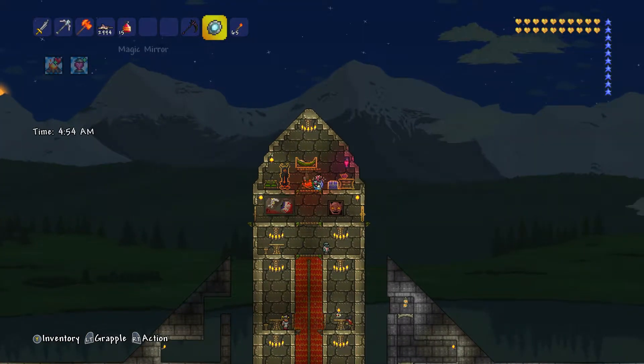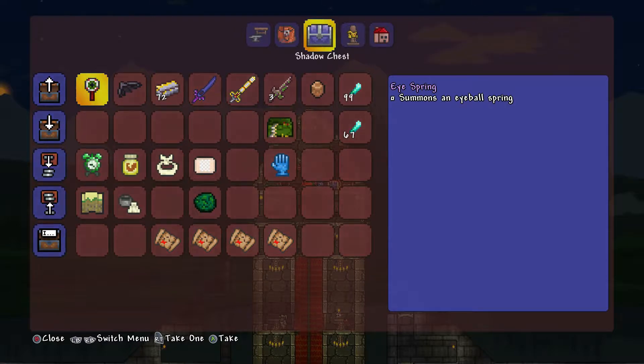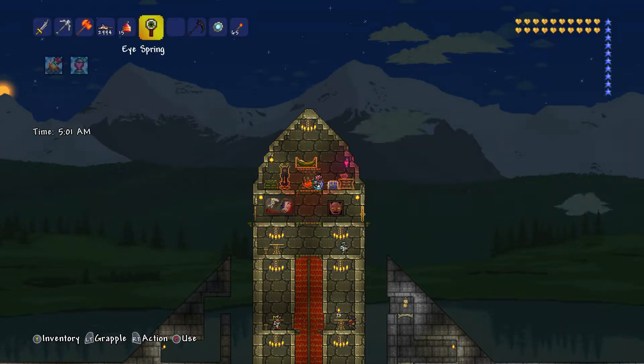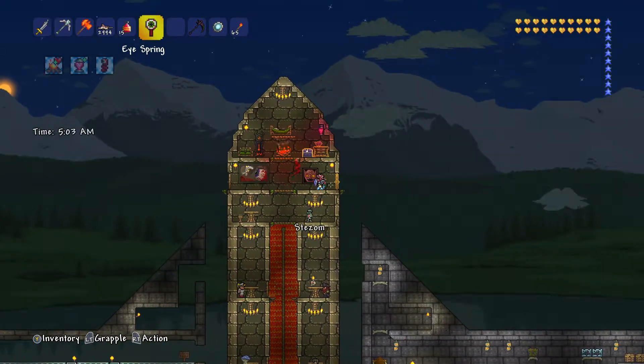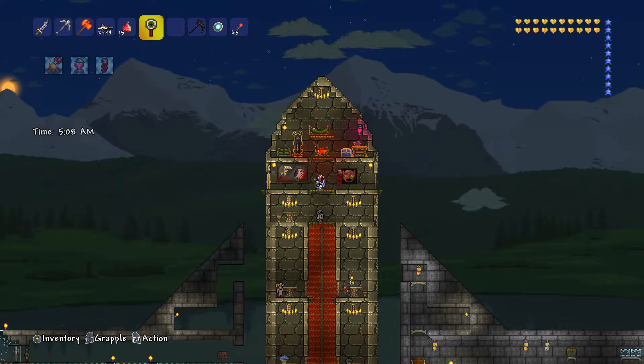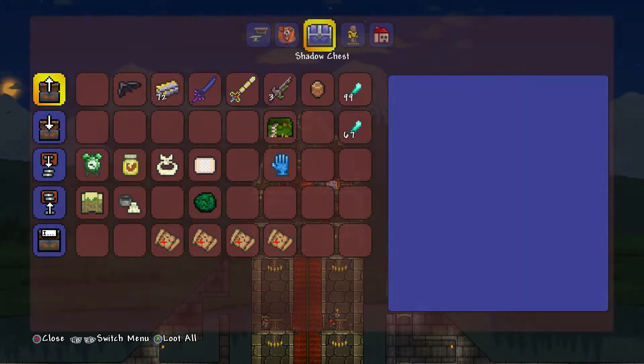Anyway, moving right along, let's take a look at some of the cool stuff I got. I got an ice spring from killing the eyesore, or whatever you call it, and I normally don't go for these kinds of things, but there's a little springy eyeball. It doesn't really do anything, but I'll have a pet for a little bit.